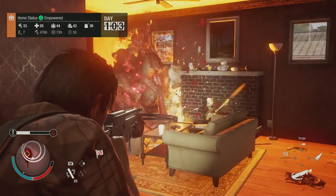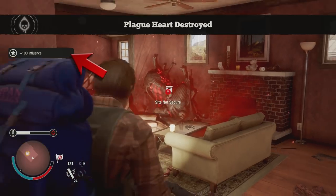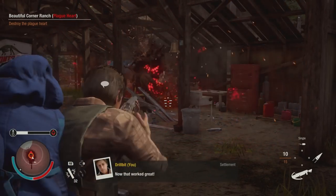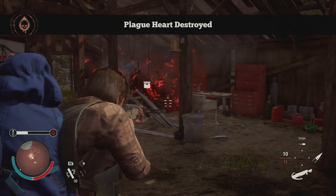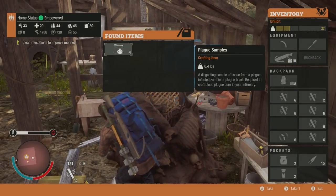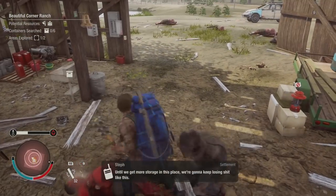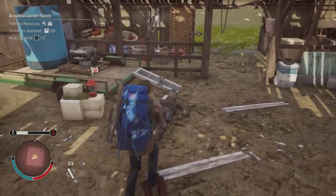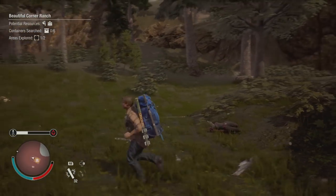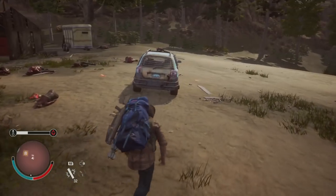If you need influence right now, you can kill plague hearts. Each plague heart is worth 100 influence, and it can be destroyed pretty easily with three pipe bombs — just make sure your pipe bombs are thrown on target, otherwise sometimes they don't count. Bring a whole bunch of pipe bombs in case a few blasts don't count. The plague hearts are also a pretty good way to farm a large quantity of plague samples. One strategy could be to hop from map to map and just clear the area of plague hearts. Get 100 influence per heart and a whole bunch of plague samples and go somewhere else.